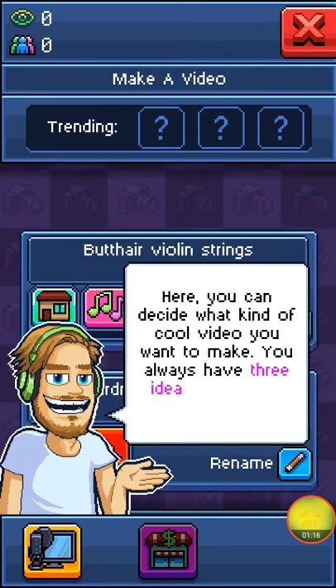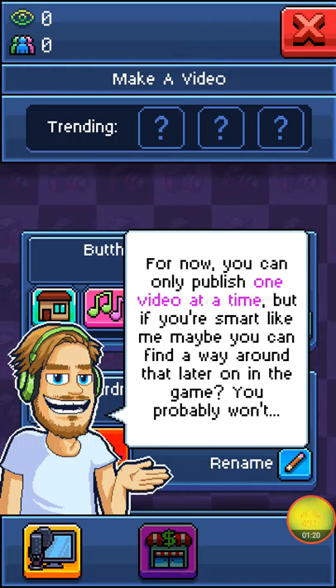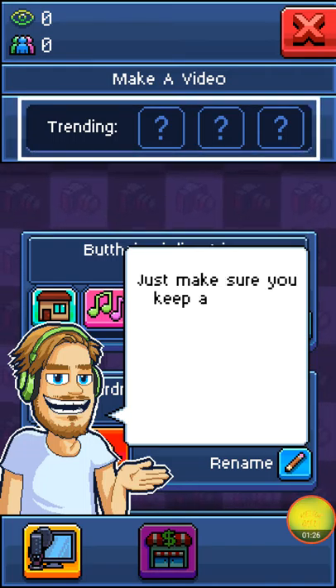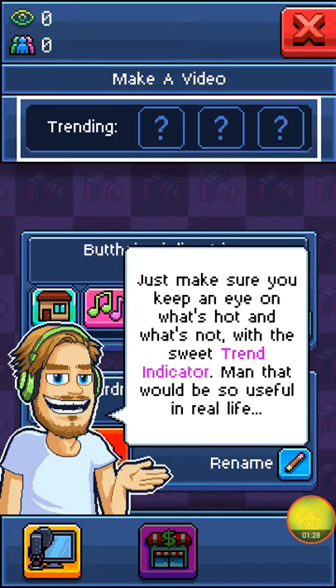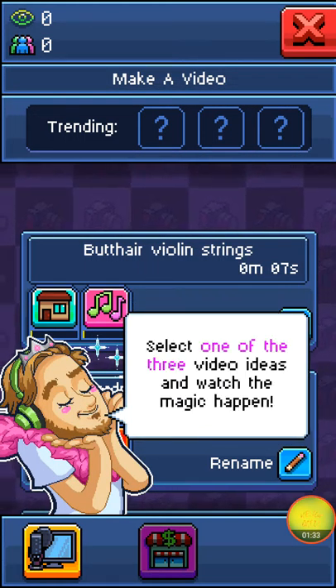Make a video. Here you can decide what kind of cool video you want. For now, you can only publish one video at a time. But if you're smart like me, maybe you can find a way around that later on in the game. Just make sure you keep an eye on what's hot and what's not with a sweet trend indicator. Select one of the three video ideas and watch the magic happen.